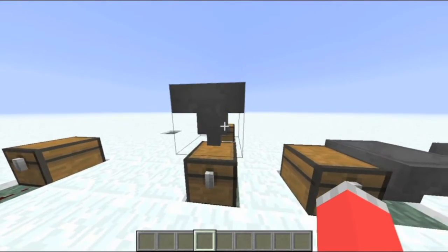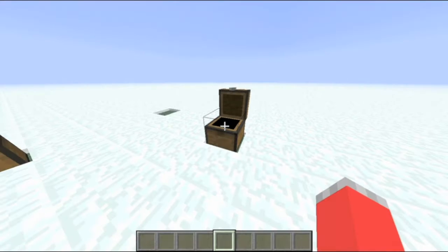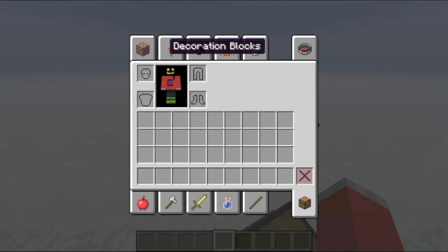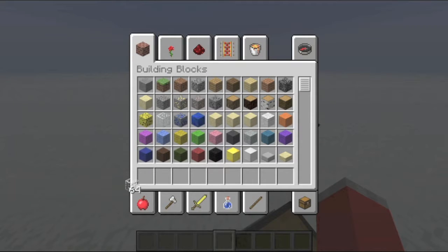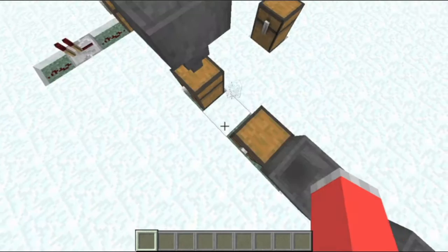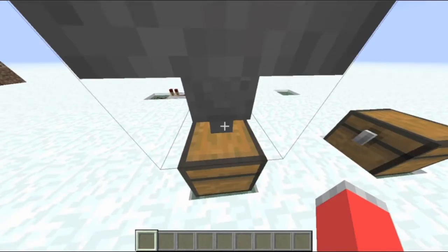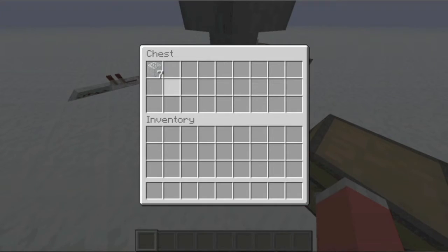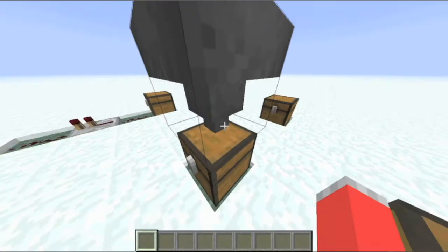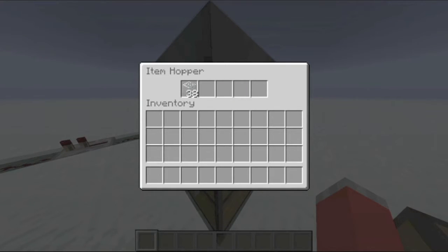And then we have the hopper, which is crafted like so. You take whatever block you want and you can throw it into the hopper. It'll go into the hopper and then transport into the chest at like one block per second, or two blocks a second.